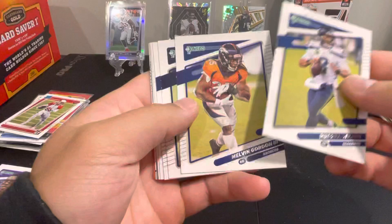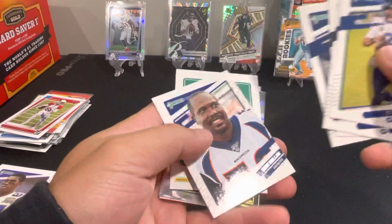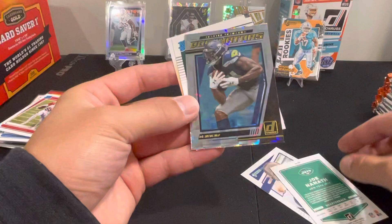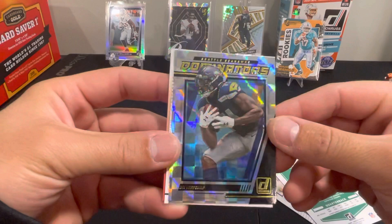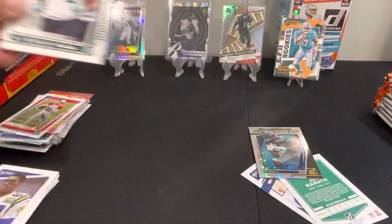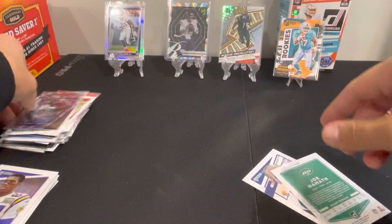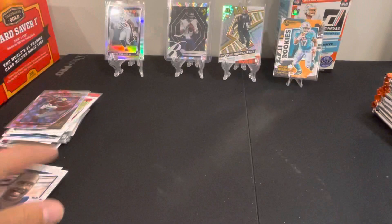Starting off — Russell Wilson, Melvin Gordon, Rabel, Vaughn, Miller — image variation. We do have some shine here. See what we got — Seahawks Dominators — DK Metcalf! I like that card. It's a cool looking card there, and Elijah Vera Tucker who's our rookie. DK Metcalf Dominators and we got our name — it's not the image variation.